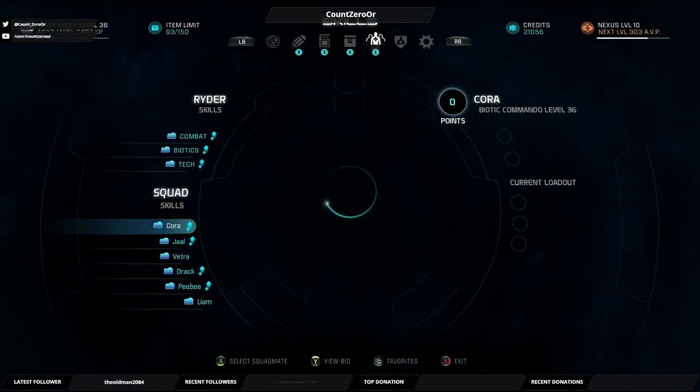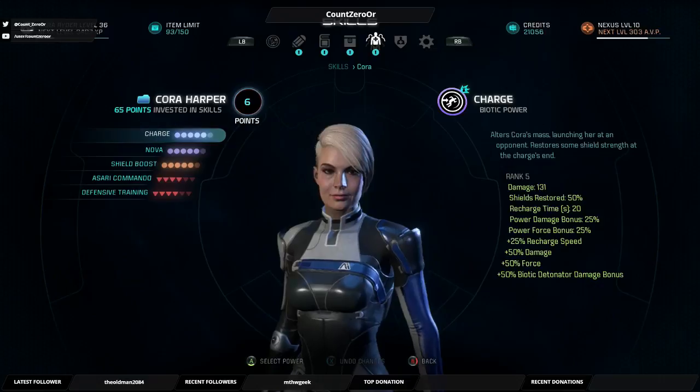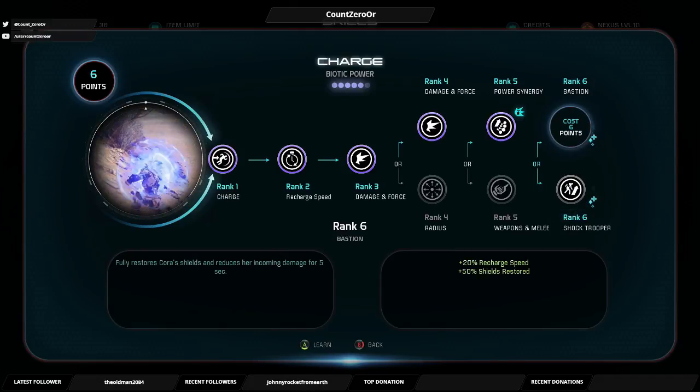Or - reduces her, fully restore shields and reduces her incoming damage. Or - lets her pull off right away which is below 30% health. Well, being able to do that when she hits minimum health is wonderful and all, but you're still not very survivable then. So let's make you actually survivable - so you pull this off, you're up close and personal, and now you have full shields and a pretty substantial buff.